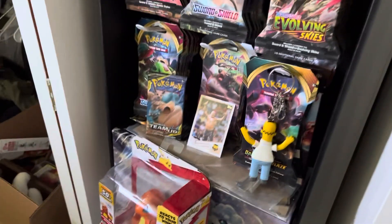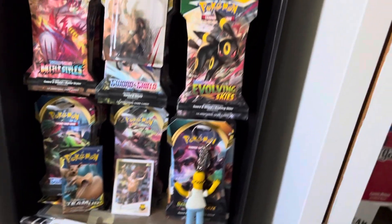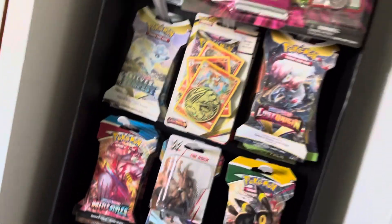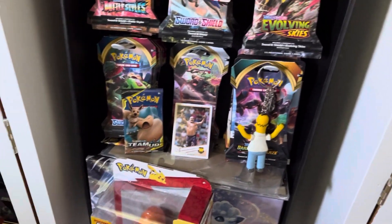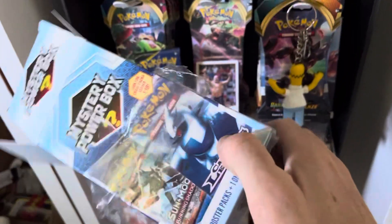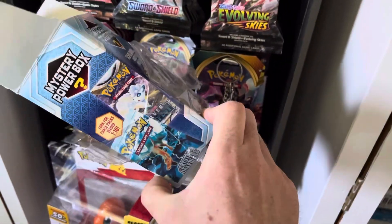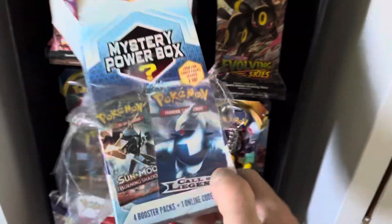I had to go in, which was actually a good thing, because when I went in I was looking at the Pokémon section and they had stocked it up with all the new stuff, including the new Annihilate box. Long story short, they had one mystery box left, and I saw it and I was like — mystery power box, one left, let's take the chance and see what I find.